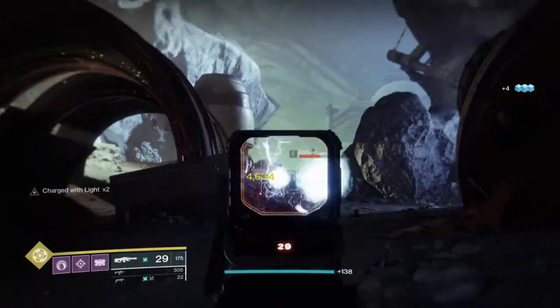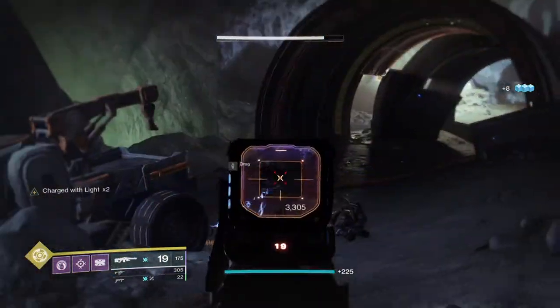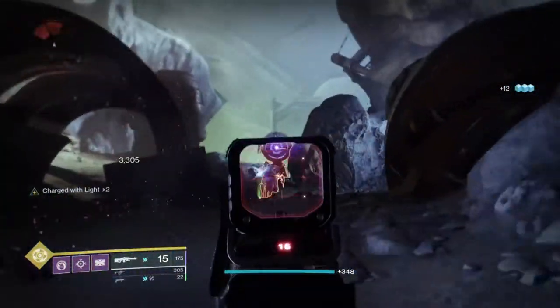First, we have the 7th Seraph SAW, which can be obtained via Legendary World Engrams. The SAW is an incredibly powerful machine gun known for its unique perk rolls, sheer damage, and the ability to create warmind cells as it pleases.